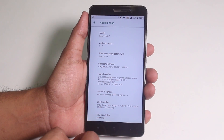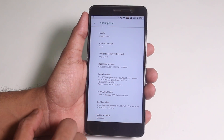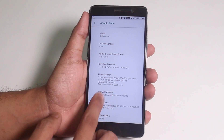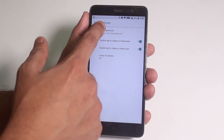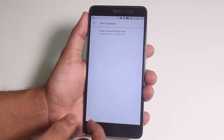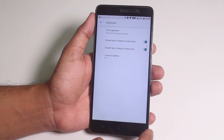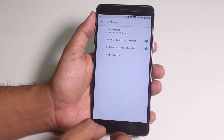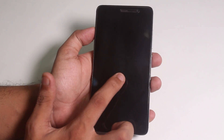SELinux status is enforcing. Now let's go back and look at gesture settings. Inside touch gestures you get the power button to toggle the torch, which is working super fine. We also have double tap to sleep on the lock screen and status bar, which is working fine.